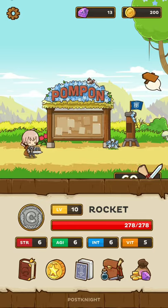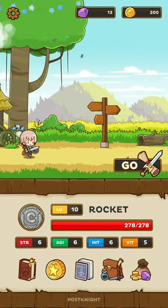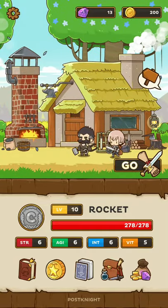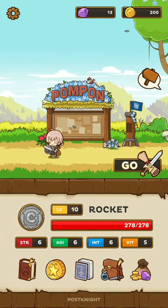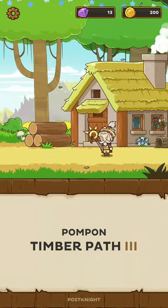You can see here he will be waiting on the route. So if you go to route - oh, he's not here yet. Let's continue with Timber Path since there are all upgrades available. Timber Path Stage 3.